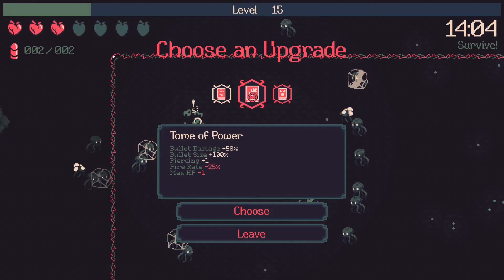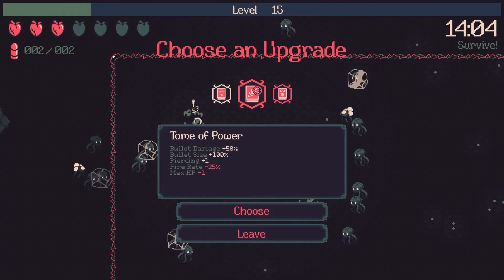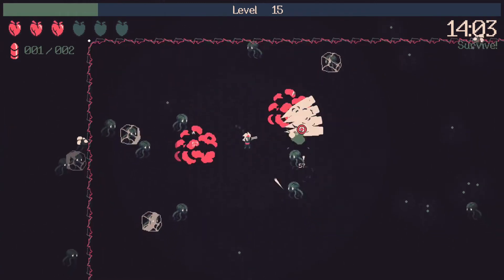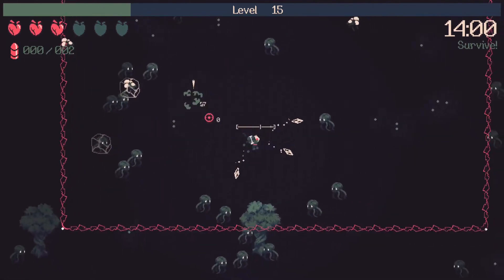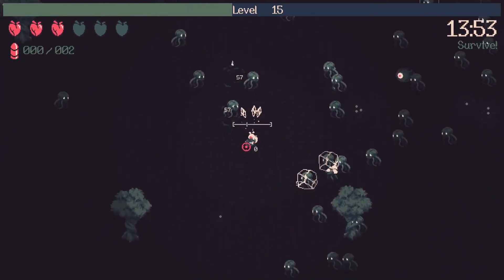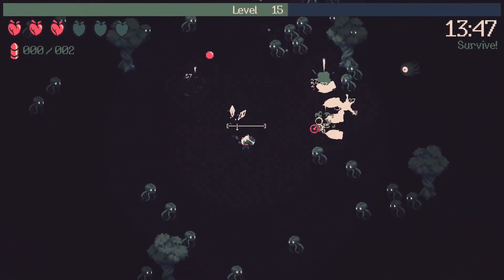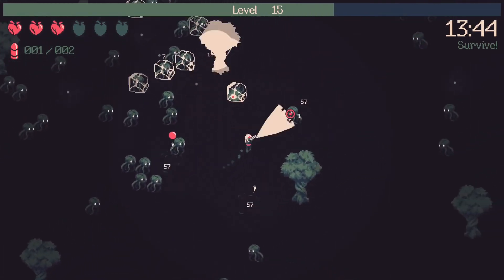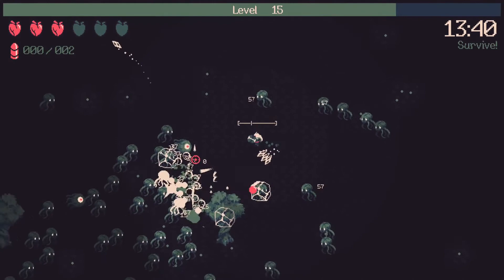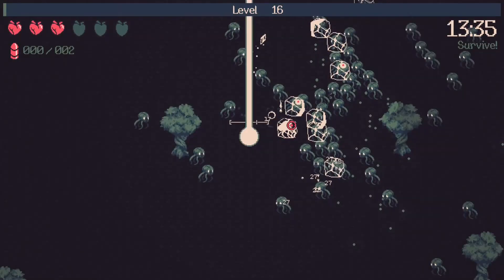Bullet damage could be good because we can pick up the curse. Fire rate's not a big deal because we only have a two-shot clip. Book of rage — tripling rounds isn't a big upgrade and shooting faster isn't really a big deal when we don't have many shots. I'll go for the power upgrade — our rounds are giant now. Ideally we'd get the mini clip upgrade that reduces you to one round but makes you reload super quick, which works really well with Smite and ice shards, but we still don't have Smite yet.